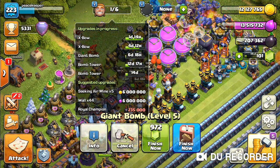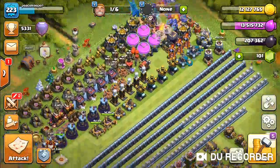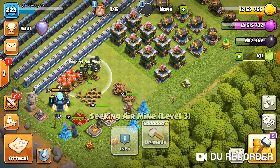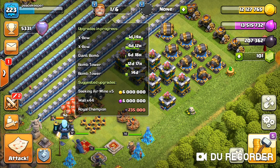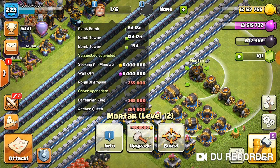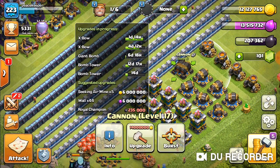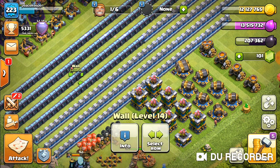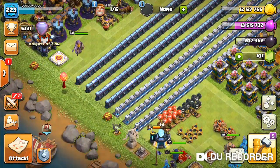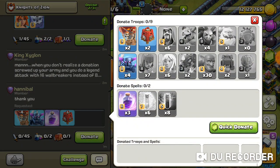I upgraded a giant bomb in the last video and I have my two bomb towers going to max. This is the max side over here and this is the non-max side right here. I'll be keeping one builder for traps, and one builder is gonna work on all the traps. I'll be working on the more expensive defenses — the mortars will be the most expensive. I work my upgrades with days, so you can see one is 14 days, then probably get enough gold to put down a mortar with about a one or two day gap.